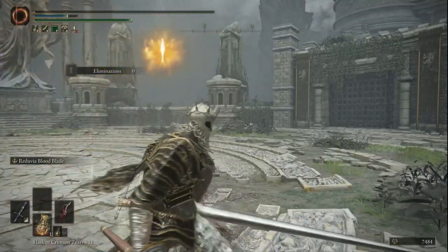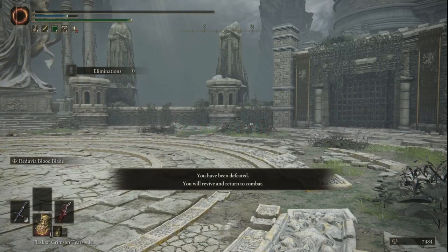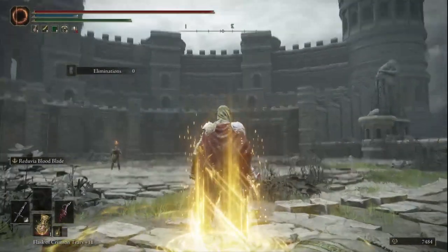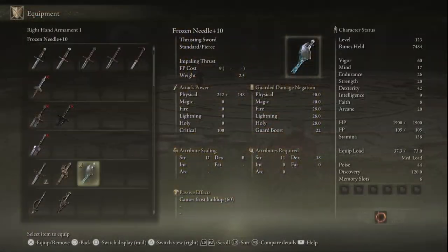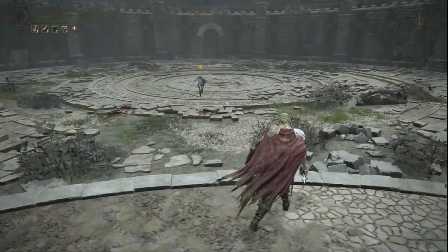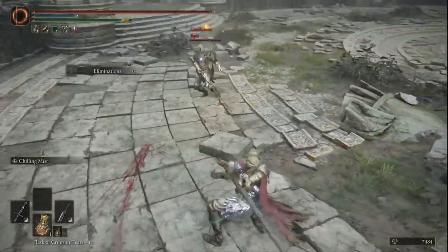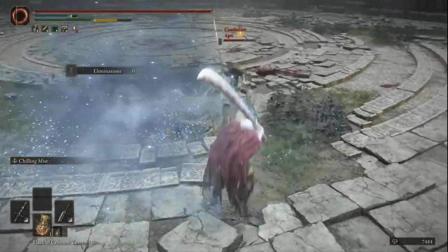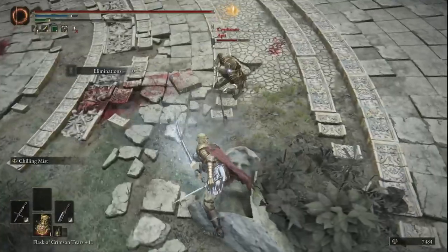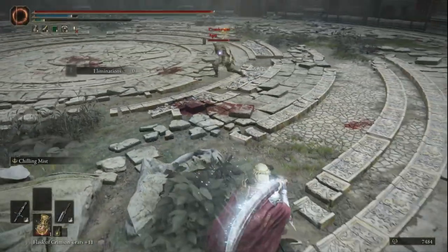Did you see that damage? I have no idea what's going on. I've read up on the PvP meta and they say it's like level 125. This character is level 100 - I think it's level 123 - so I should be on equal footing against this guy and he's kicking my ass.